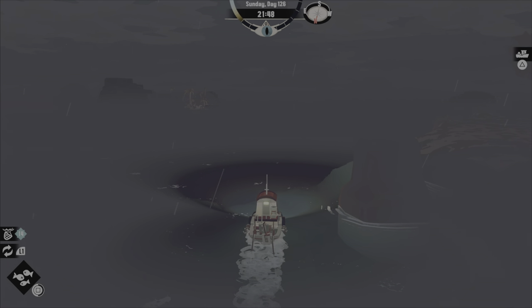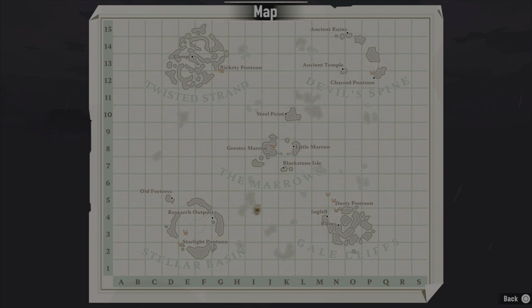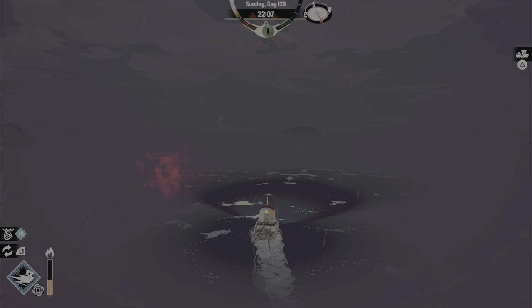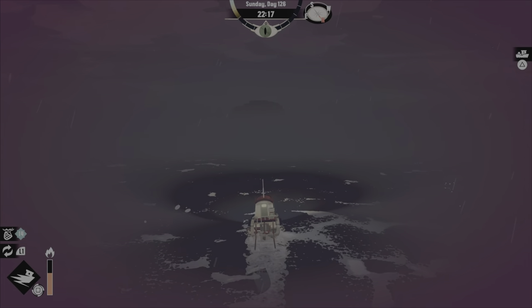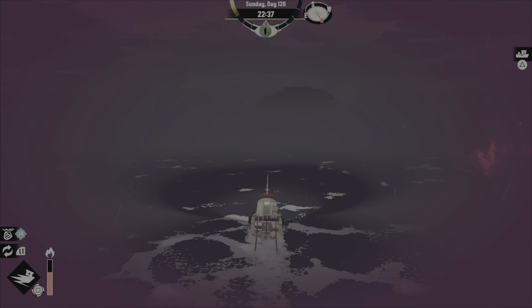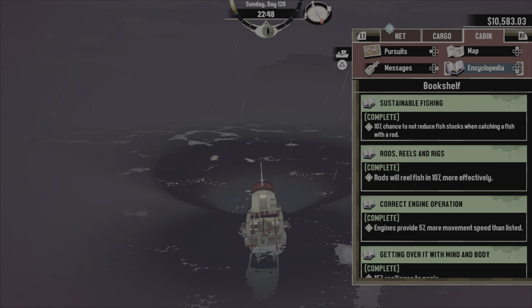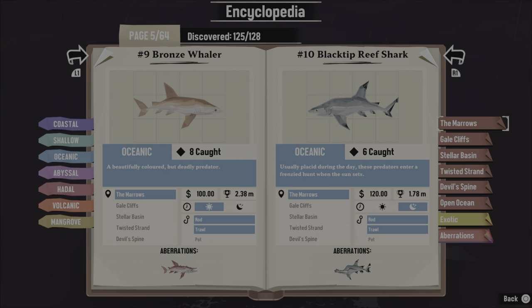All right, I caught my last shark. Now let's go back to H2. Two of the sharks are in the Greater Morrow — if you have any trouble locating the sharks you need, just use your encyclopedia. It'll tell you where to find them. These two sharks you're going to need: one's found at day, one's at night.